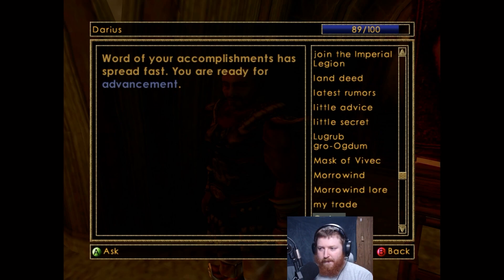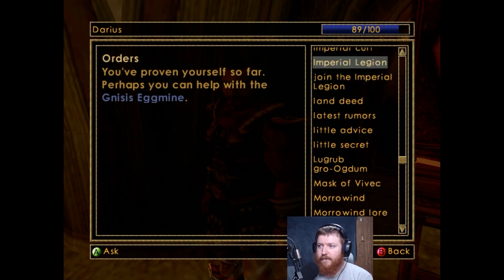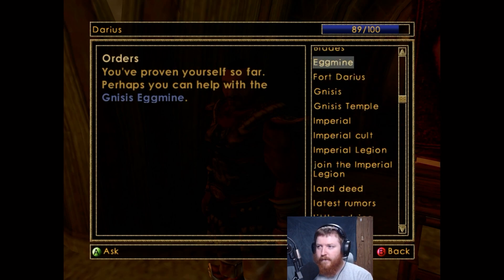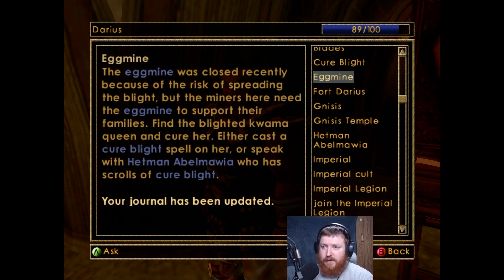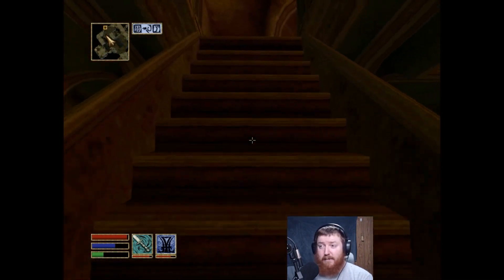Got more orders. You've proven yourself so far, perhaps you can help me with nieces. Okay, the egg mine was closed recently because of the risk of spreading the blight, but the miners here need the egg mine to support their families. Find the blighted kwama queen and cure her - either cast cure blight spell on her or speak with Hetman Abelmalwia who has scrolls of cure blight. Okay, Hetman Abelmalwia because I don't have any cure blight spells.